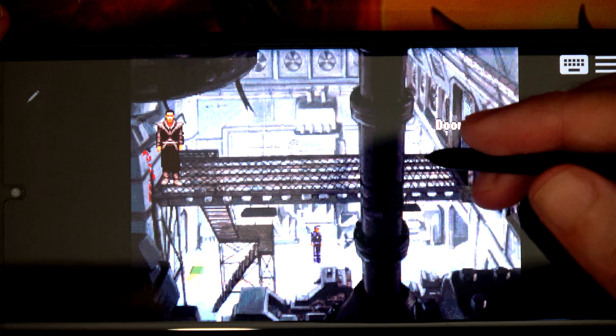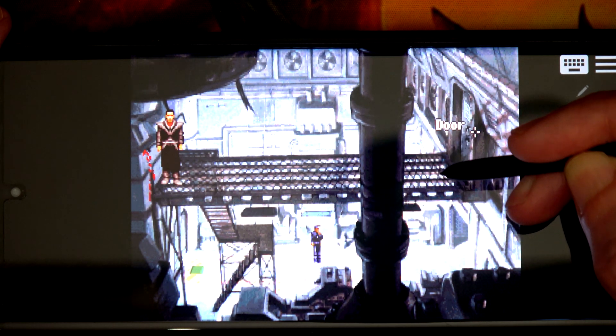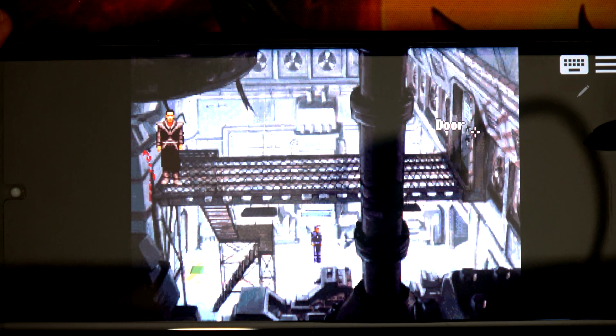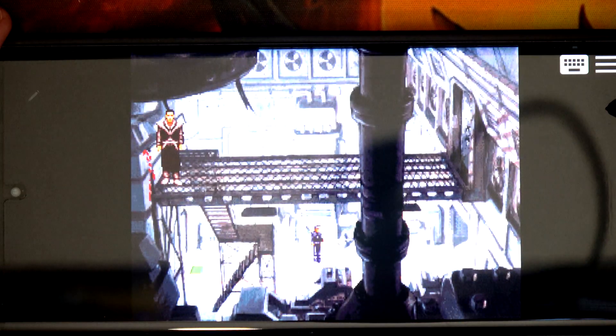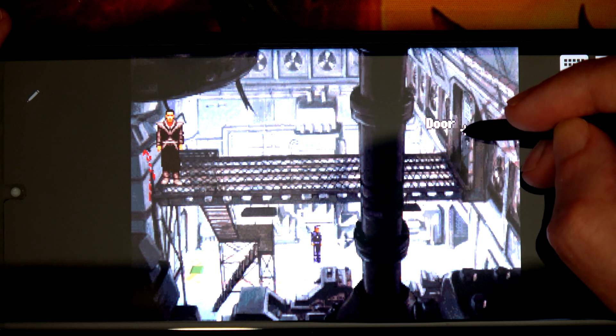Now we can play as much as we like by pressing the right-click button and nothing's happening with Air Command anymore. Apart from if you do a double-click, it says 'you can't use app actions here'. If you want to turn those settings back on again, just tap the pen, go into settings, find that setting and turn it back on.